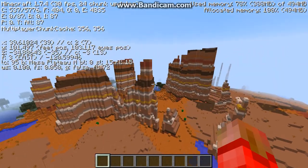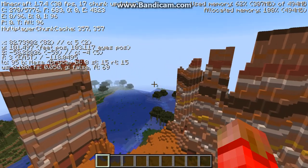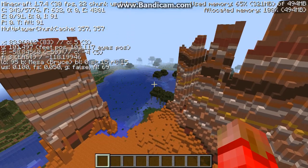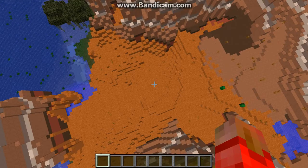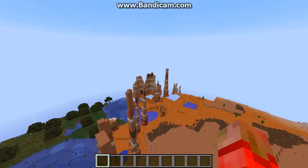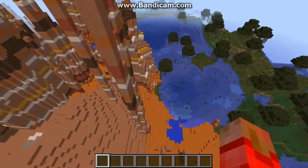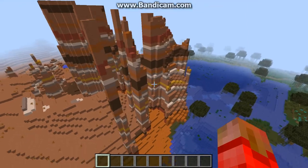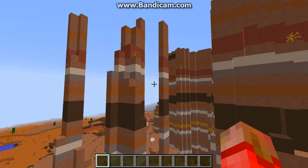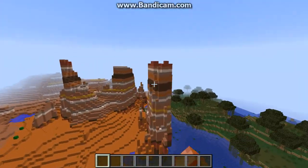As you can see, besides the biome in the F3 display, if you don't know where that is, it says Mesa Bryce. This is actually a pretty small Mesa Bryce biome — it stretches off in this direction, but I think it's really cool. I love the Mesa Bryce biome. It's very like strips or something — there's probably some technical name for it that I don't know.